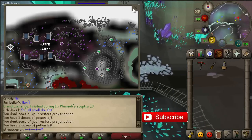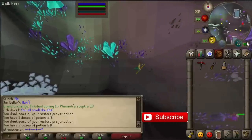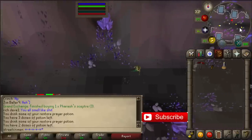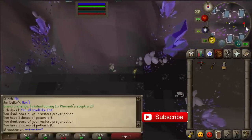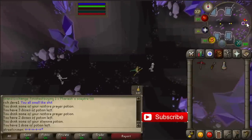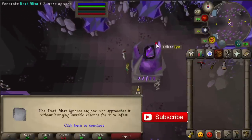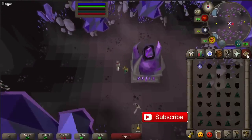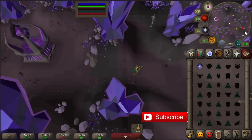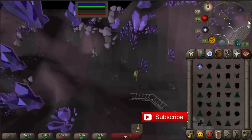Once you are here, run east of the dark altar to where you see the pickaxe. You also need to change your spell book — at the dark altar, talk to an NPC and click on spell book to get the spell book you need. Drink your stamina potion so you can keep running. Also make sure you always have at least 26 prayer points before you do this method.